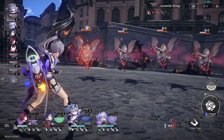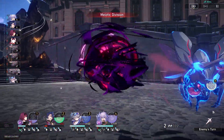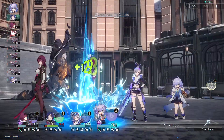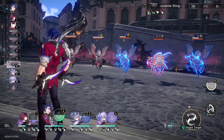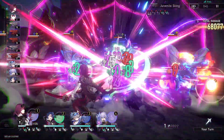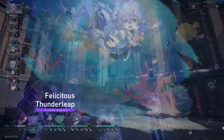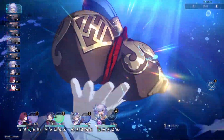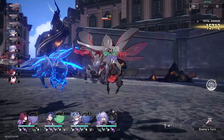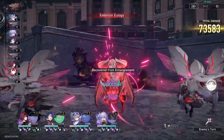The rewards are also very generous. We're getting about 4,500 Stellar Jades from doing everything in the Swarm Disaster, which is really nice, plus some standard banner tickets. I think we're also getting one of those self-modeling resins for custom-made relics. So definitely some very solid rewards there, which is always nice for a mode that players are going to spend time on.